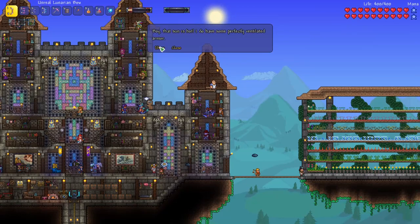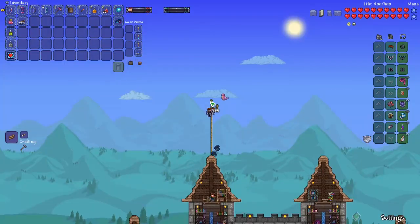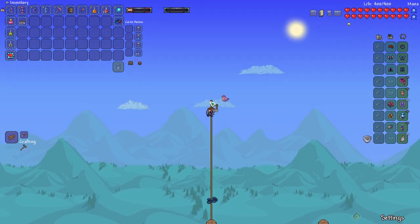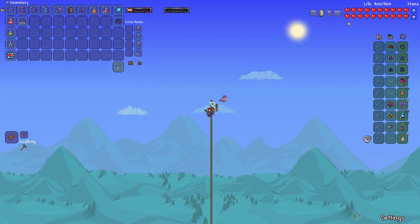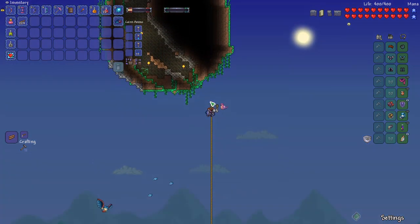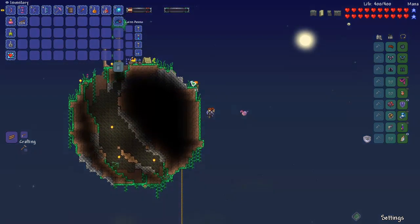I'm going to grab some more rope from our merchant. I'm going to build a rope up to the planetoid right above us so we can farm some of the Essence of Sunlight. Plus we need Souls of Flight, which will be helpful for getting our wings that we need.